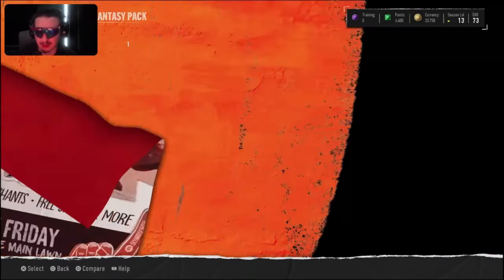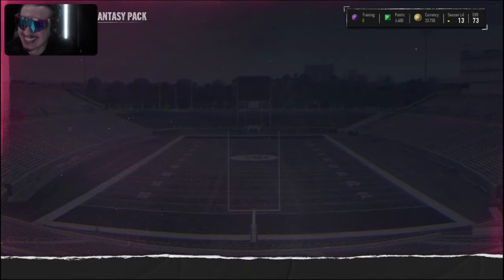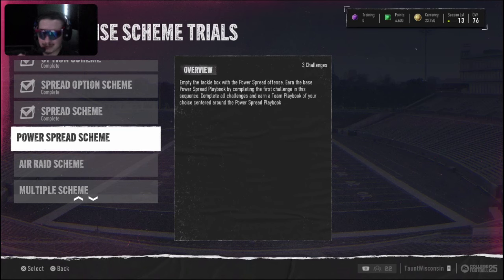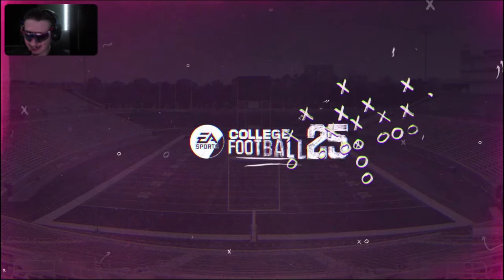We got a couple of 84s from another fantasy pack. I really wanted to shore up the defense, so I grabbed Kobe Bryant, the 84 overall cornerback, and paired him with Will Johnson who is also an 83 — our secondary is looking deadly, especially with that free safety we just got. I had gone over and hopped into those solo battles in the middle of challenges, but we still had to finish them up.